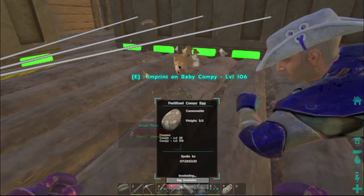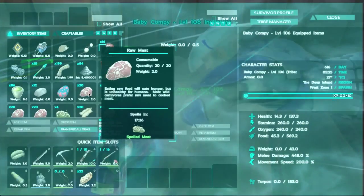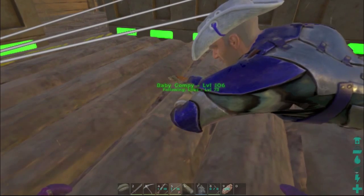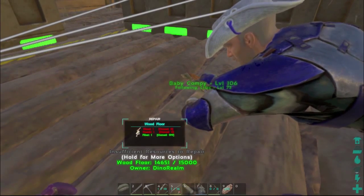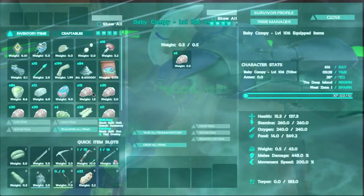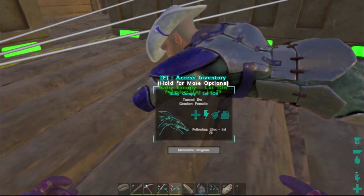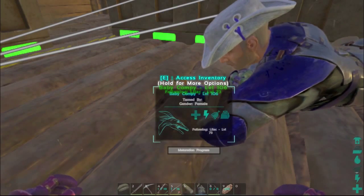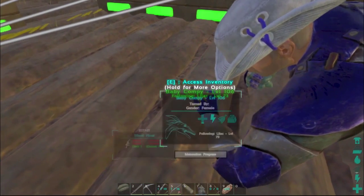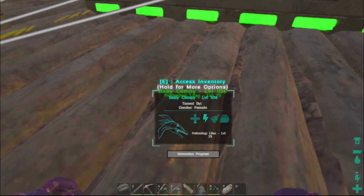I'm level 85, so I can do a cool thing — there's some level 85 stuff. The Giganotosaurus saddle. So we'll end up doing that as well, but not in this episode. Right now this is all about getting a baby compy. Bam! Baby compy, level 106! Oh my god, you're so cute. That's so cute — I can't see you. She's on top of it peeps. You're so tiny. It's like smaller than her — it's about the size of her hand.